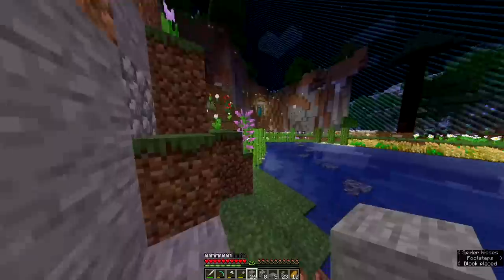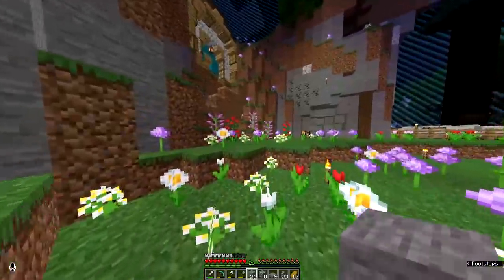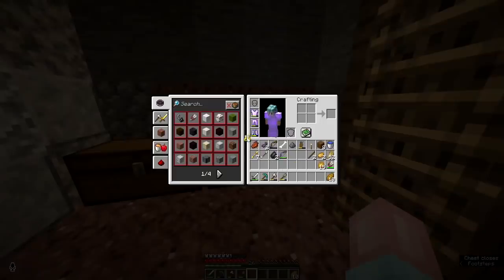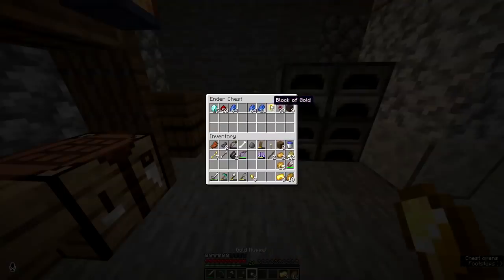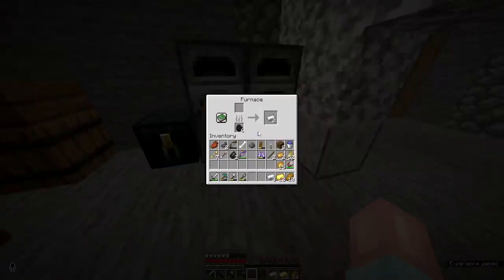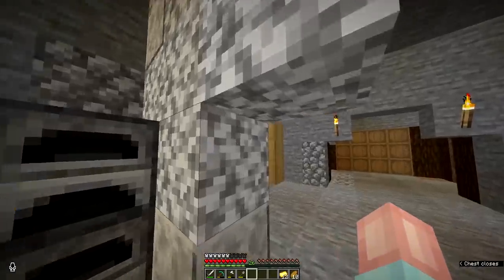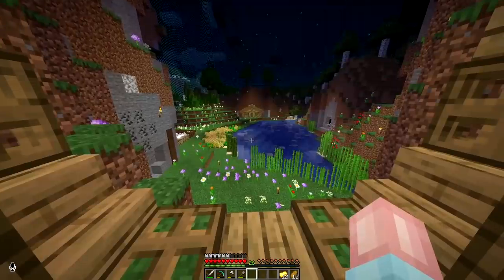Everyone's just off to the nether today. Speaking of the nether, I should probably jump back in with whatever gold I have and trade with the piglins in my hole. I've got four gold ingots - that's not even enough. I have a block of gold, that's better. The only way I'm going to get stuff right now is by trading. It's the only way I'm going to get leather until Jimmy finds that other cow.